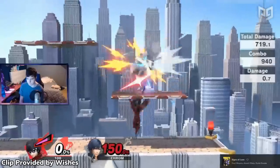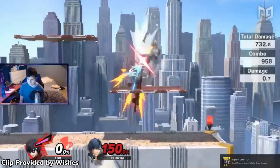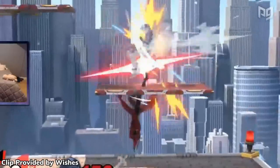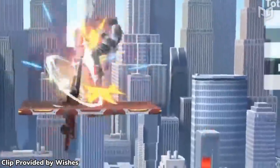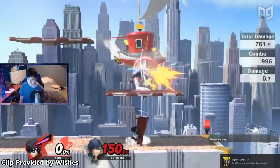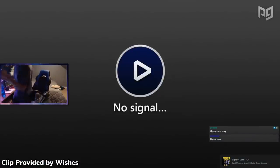There's one last Joker combo we need to talk about, and it might just be the most interesting. When Joker drags an opponent down into a platform from below, he actually has time to combo this into another up air and repeat the process. Discovered by Leffen, this crudely named LeFabo is actually a guaranteed infinite combo, but it requires extreme precision to execute and only deals tiny amounts of damage per loop — so you'll rarely see it in tournament.